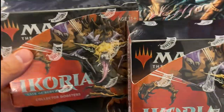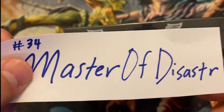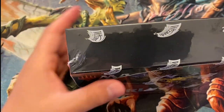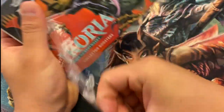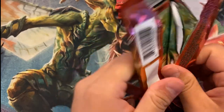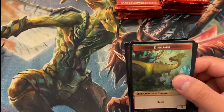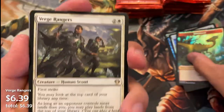We have two boxes opening on camera today — box 34 and 35. Box 34 is a complete one-box sponsorship from Master of Disaster, so thank you so much for that sponsorship. Just to get things started, we do have that checklist: every single time we want a foil alt art triumph in each box, a mythic Godzilla, and a foil mythic Godzilla. Let's see if we meet our quota today.